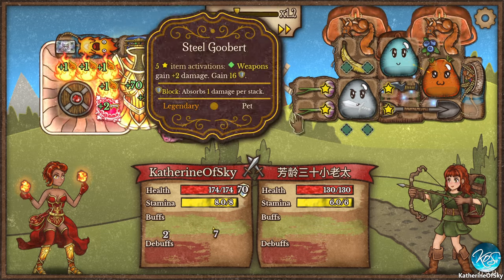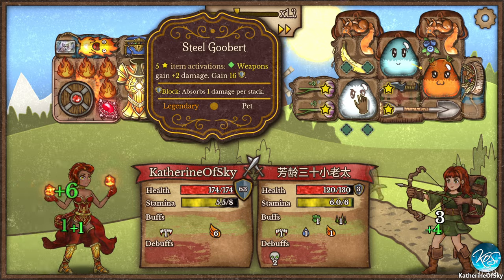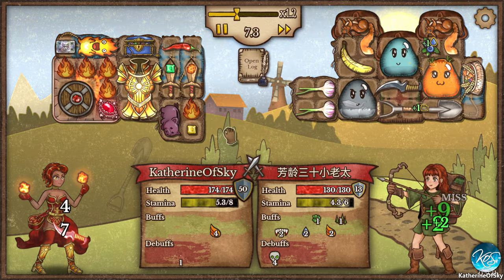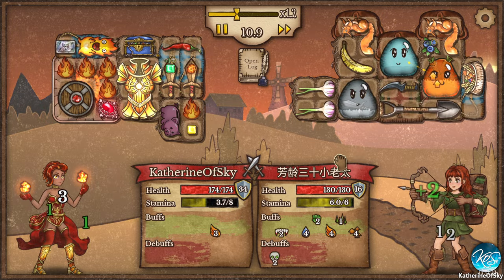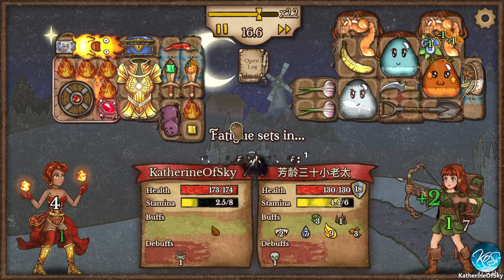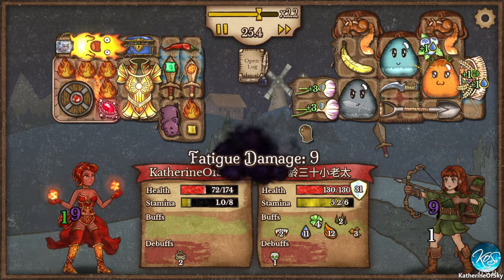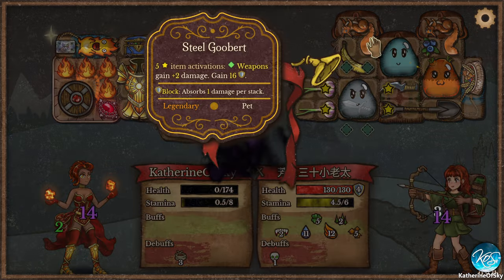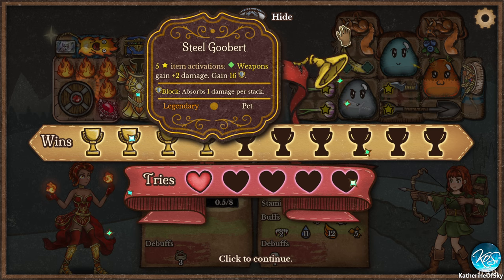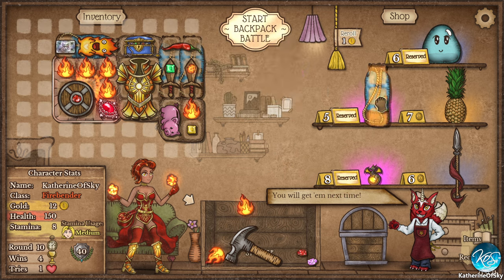Oh my god, they have three Gooberts — a steel Goobert! That's a lot of armor. I need a steel Goobert. That generation of armor is crazy, and squirrels too. I got murdered. That wasn't great, definitely not great. I need to move this over slightly. We need our hammer to do things. I think I'm going to get rid of both of these swords — they really don't do much and they just use up a lot of stamina.